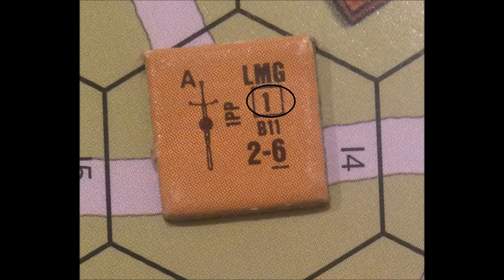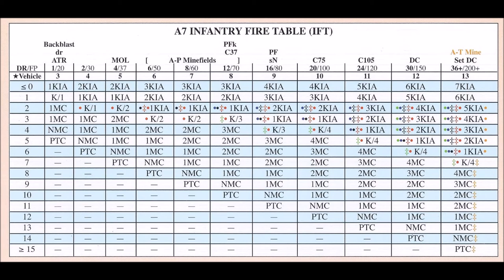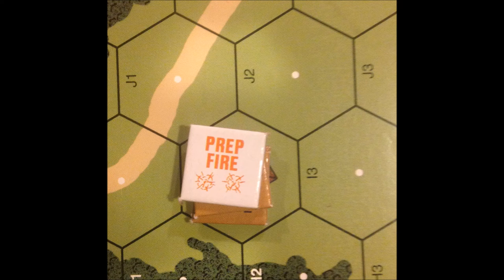Now normally this would be the end of the prep fire phase for the 9-1 leader and the 4-4-7, but they have a red 1 on the dice and they are armed with a light machine gun with a rate of fire of 1, as denoted with the 1 in the square. He gets to shoot again only with the light machine gun. Since the leader helped on the first shot, he can help with this one. The Russian squad shoots again on the 2 firepower column, subtracting 1 from the dice roll. The Russian rolls a red 2 and a white 4; subtracting 1 makes the final modified dice roll a 5. Since the red die was 2, the Russian light machine gun did not keep its rate of fire, so a prep fire sticker is placed on the Russian stack.